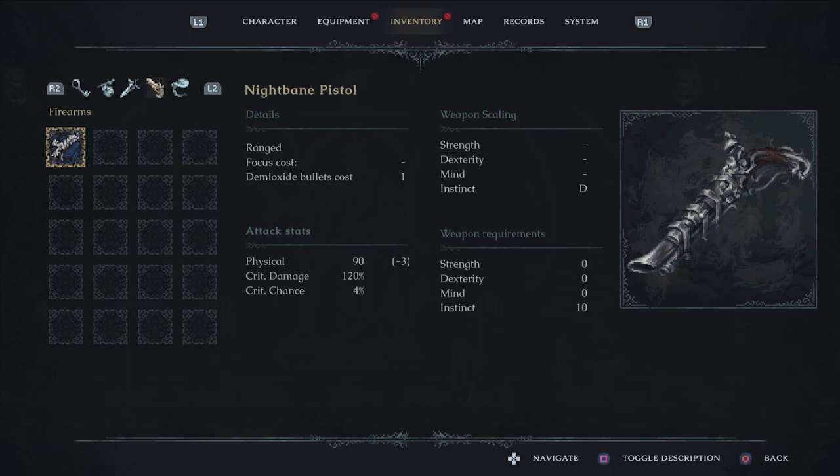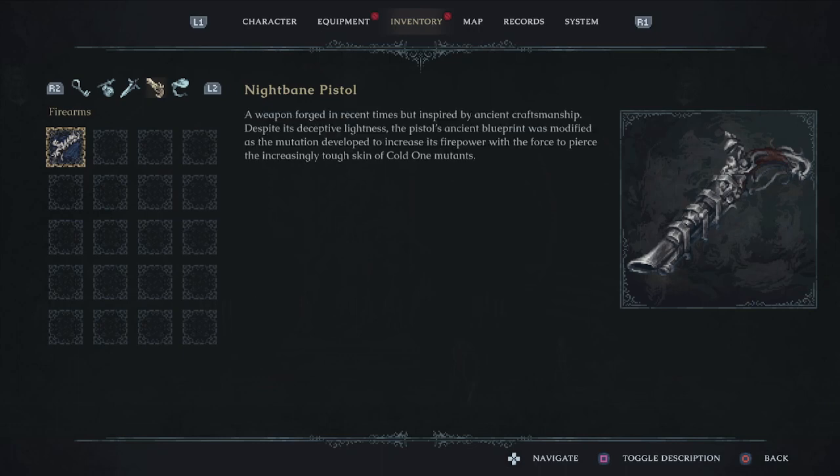The Nightbane Pistol item description: 'A weapon forged in recent times but inspired by ancient craftsmanship. Despite its deceptive lightness, the pistol's ancient blueprint was modified as the mutation developed to increase its firepower, with the force to pierce the increasingly tough skin of Cold One mutants.' Cold Ones are creatures transformed by the Night Scourge — the affliction currently hurting everybody.